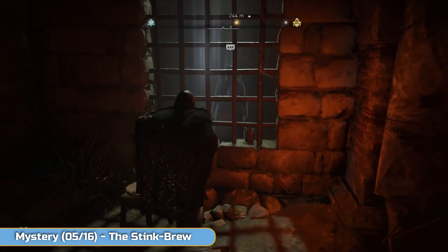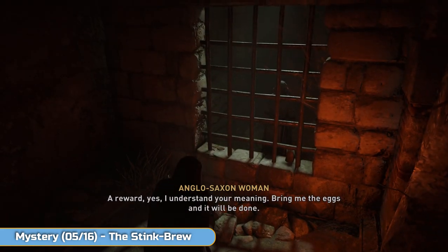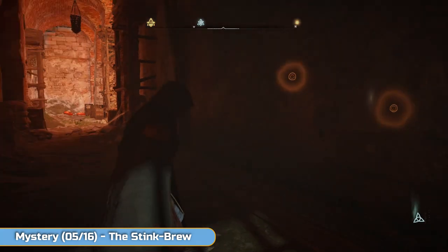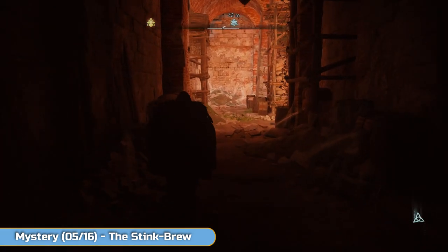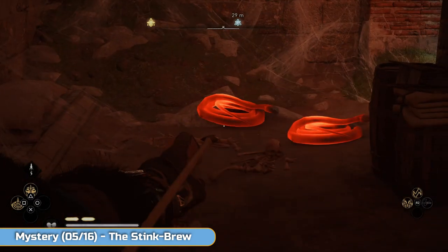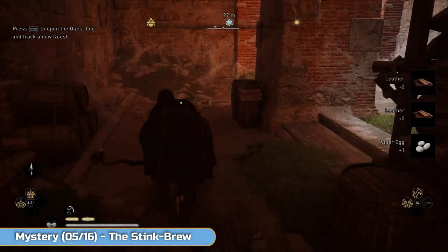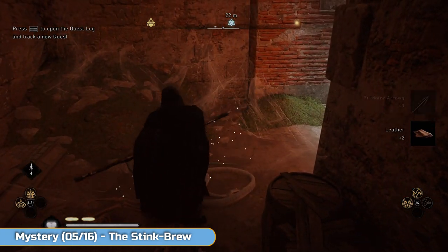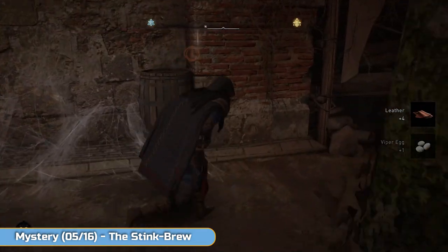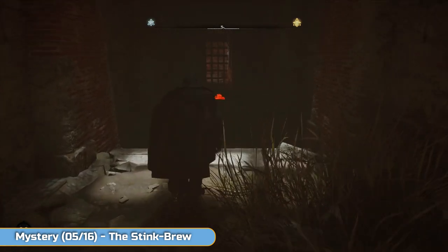Go and speak to this lady here. She'll tell you that you want eggs — you need two, then you need three, then you need four, so nine in total. Kill that snake on the way in, kill these two here. You should already have viper eggs — you've probably seen them along the water line, that's where you find them mostly.